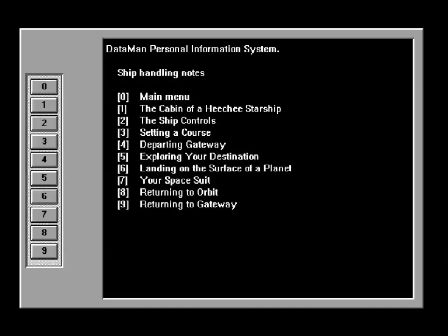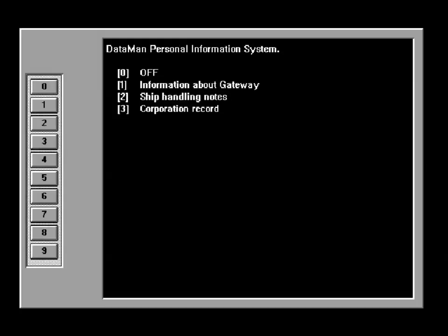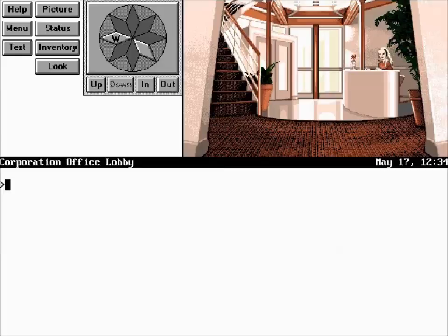Okay, and that is about it. If you look at corporation record, you'll see nothing here because you haven't done anything. So there we go — that was the Dataman. On Friday, we will pick up the game from where we left off and we will start playing again. For those people watching this after the fact and watching this as a bonus episode, thank you for watching it. I will see you all on Friday, and for everyone else watching this after the fact, thank you so much for watching Gateway. Have a great evening, folks, and goodbye.